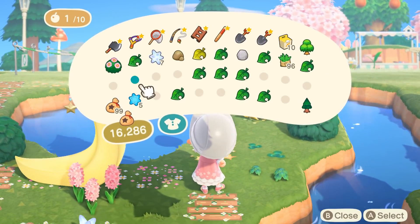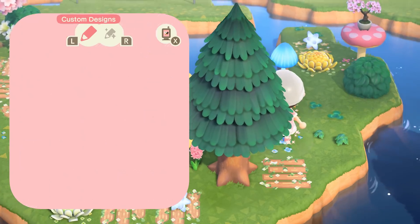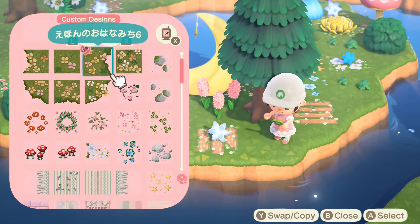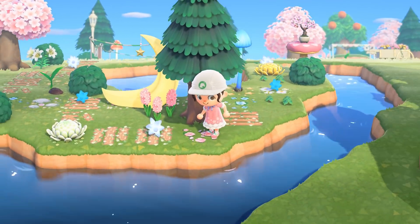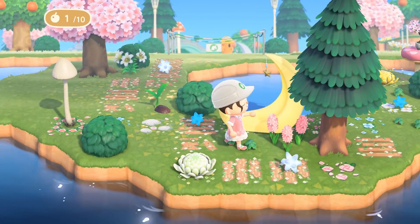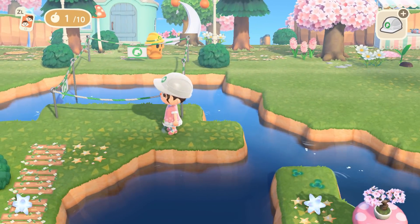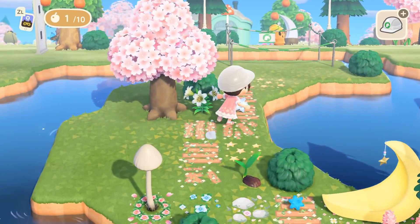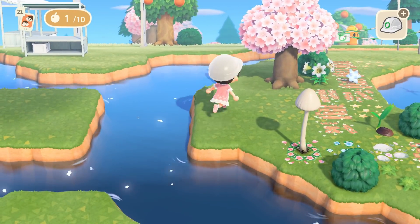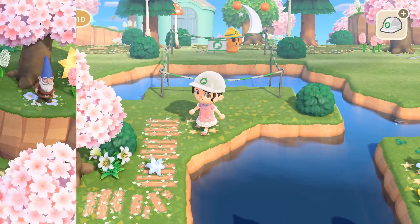Let's do some more wooden plank pathway here, some cute little flower designs, more star fragments around, and some pink roses or something in the empty spot. Honestly this isn't too bad — it looks pretty cute. We'll plant some weeds here and there. This area I don't want to touch yet because we don't have the bridges built. I'm going to time travel so we can get this bridge built and also the second bridge, then I'll be right back.